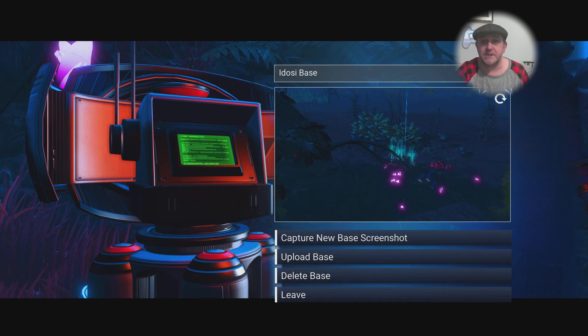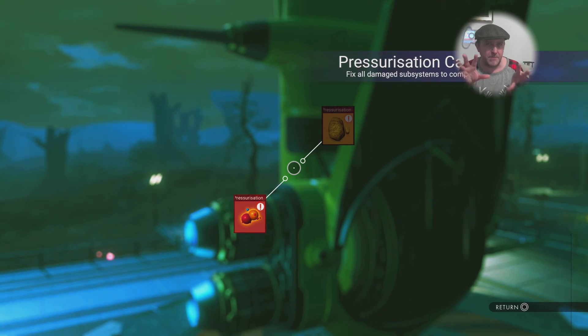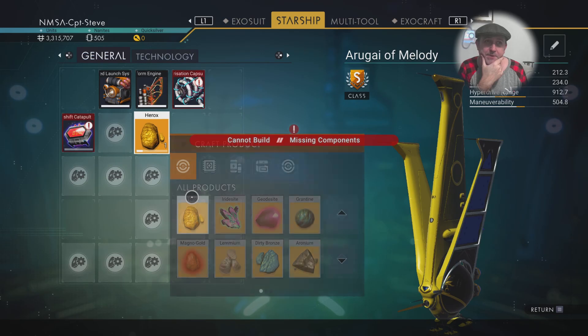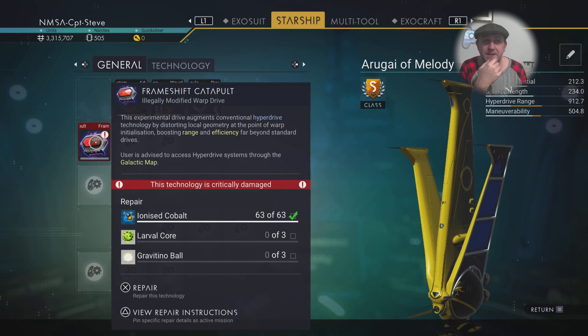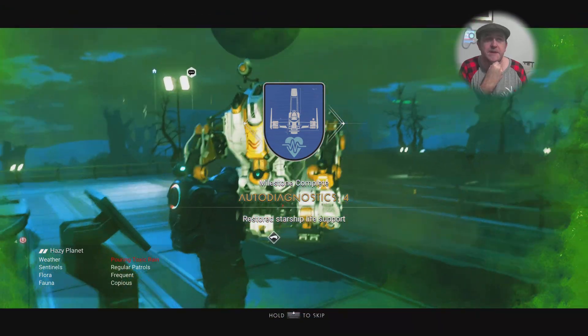Ammonia is also good for charging up your hazard protection. I'm going to rename this base 'copper farm'. I'll jump back to my other base once I get to the station and delete it - I've got no need for it anymore. I'm also going to delete my exomech bay so I can put it down on the next planet if I need it. I'm hoping I won't need my exocraft much anymore, apart from maybe using the scanner to find an abandoned building for a larval core - and I need three larval cores.